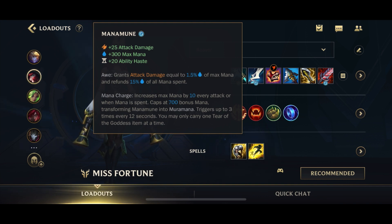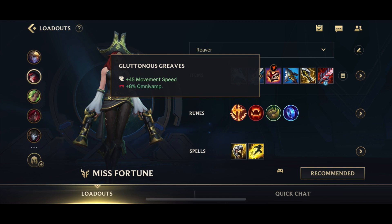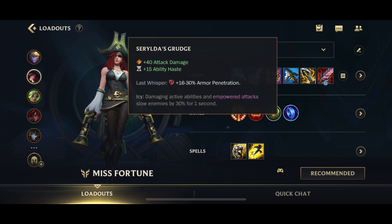When you hit the evolved Mana Mune — Muramana — you get increased basic attack damage that combos with your passive, and it also combos with Essence Reaver and your ultimate to enhance your ability damage. Misfortune is very mana hungry, so Mana Mune is a must-buy. For boots, I like Gluttonous Greaves for the healing, though Lucidity or Defensive Boots work too. Your third item has to be Serylda's Grudge — you need it by third item latest.